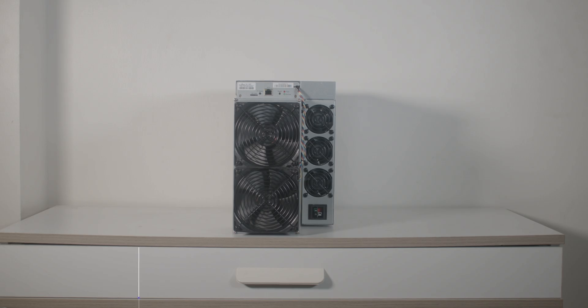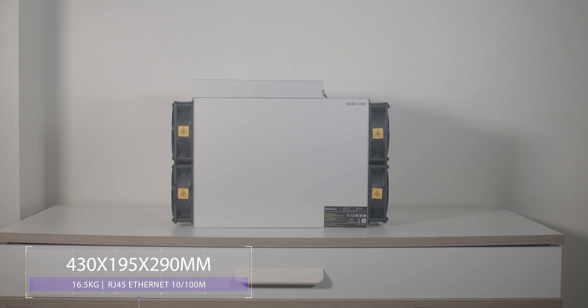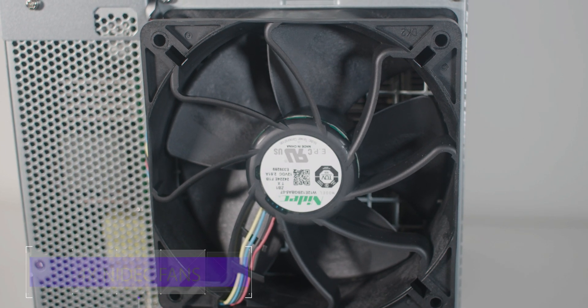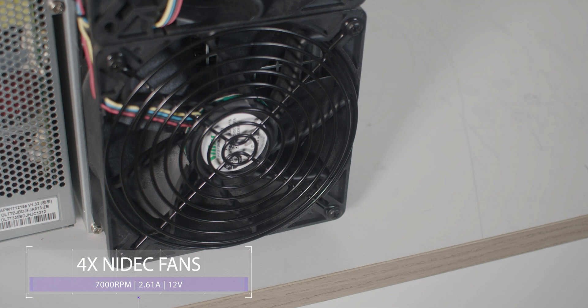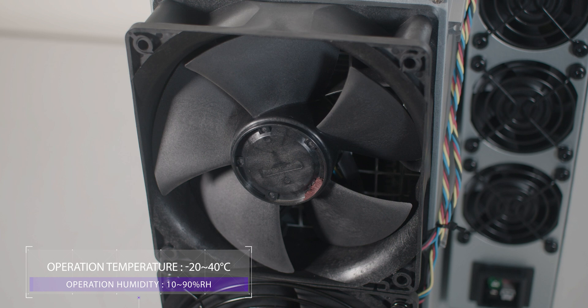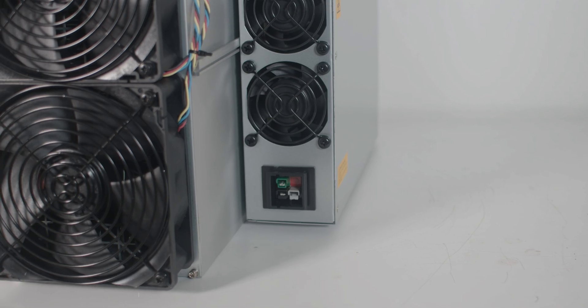The Antminer AL1 Pro is similar in design to other miners like the L9 and KS5 Pro, but it's a little bit heavier. It has a compact and sturdy design built for efficient cryptocurrency mining. The AL1 Pro is equipped with four new Nidec fans running at 7,000 RPM, which play a crucial role in maintaining optimal operating temperatures. These fans are designed to provide effective airflow, ensuring internal components stay cool even during intense mining activities.